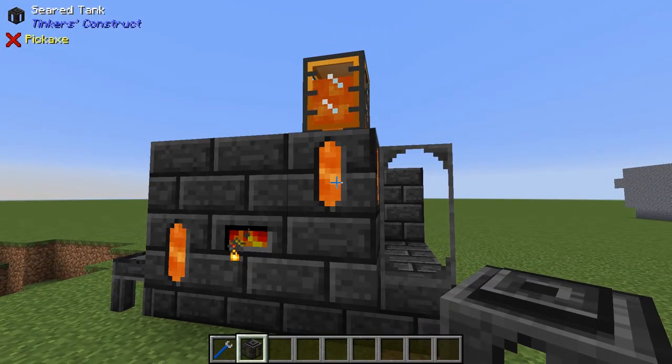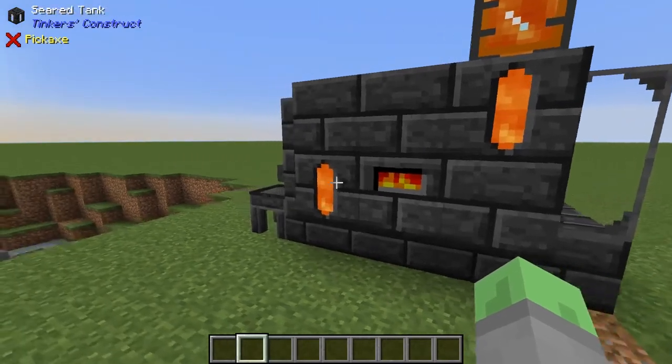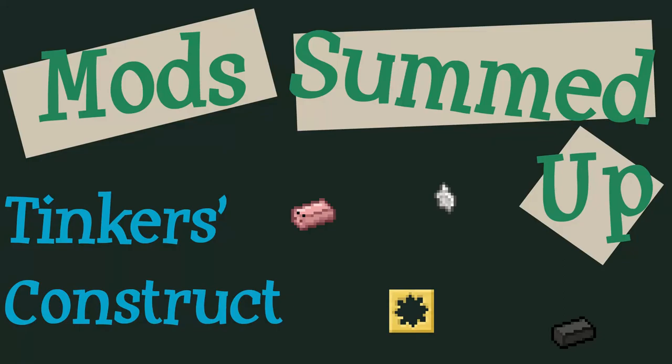In total, Tinker's Construct is a unique tool-creating mod that lets you create tools that fit your playstyle, and adds a lot more depth and thought to tool making. It is a very well-known mod that can be easily customized depending on what role you want it to play in your pack. And that's all I have for Tinker's Construct. Thank you for watching Mods Summed Up, the show where we sum up mods. We will see you in the next one.